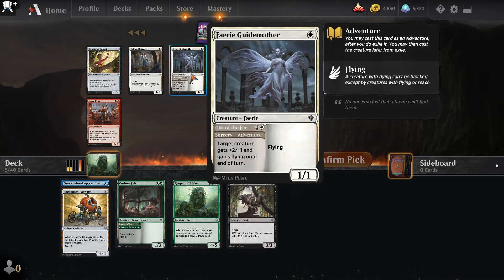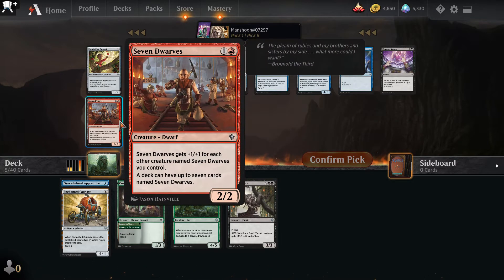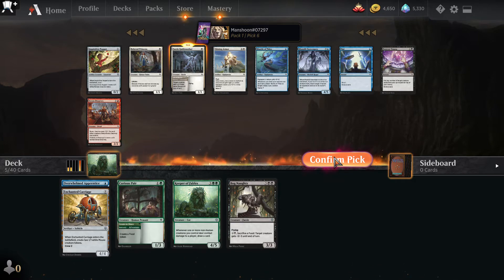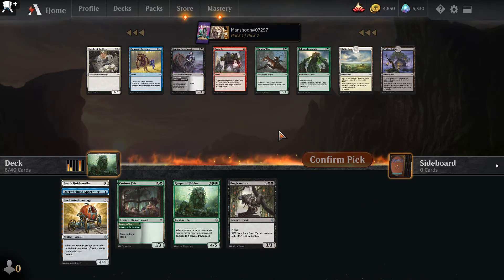This is the best card in the pack — Fairy Guide Mother. Seven Dwarves could be fine if we ended up back in a red deck, but I'm going to take the Guide Mother. I haven't seen a lot of good black cards, and white-green adventures is a pretty solid combo. Run Away Together is fine; Smitten Swordmaster is fine. Merileaf Rider is pretty good — we already have a little bit of food. I like Smitten Swordmaster but it doesn't fit what we're doing here, so Merileaf Rider is a pretty good pickup.